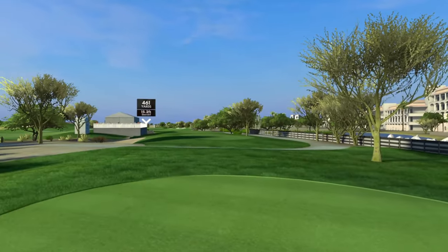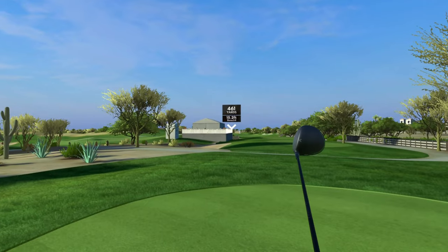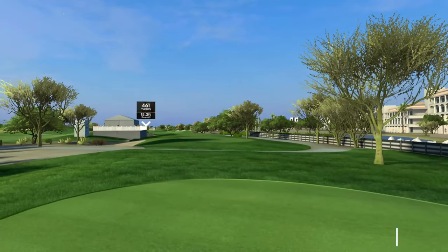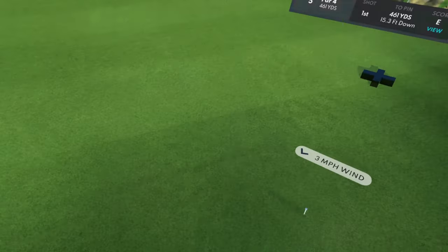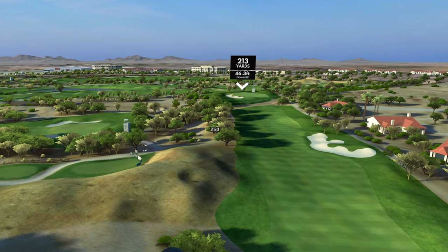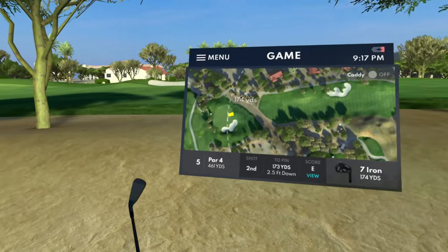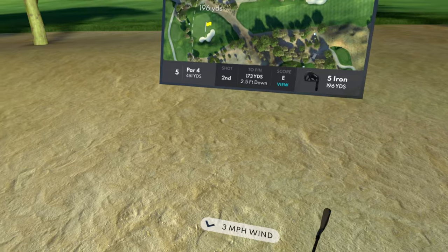Hole number five, par four, 461 yards. These back tees are long. I've got all these people watching me, I've got the tent there — I hope I don't hit a duck hook and hurt somebody, because it's very liable to happen here. We're aiming at that bunker right in front of us. That's exactly where I meant to aim — we'll be fine here, hopefully.